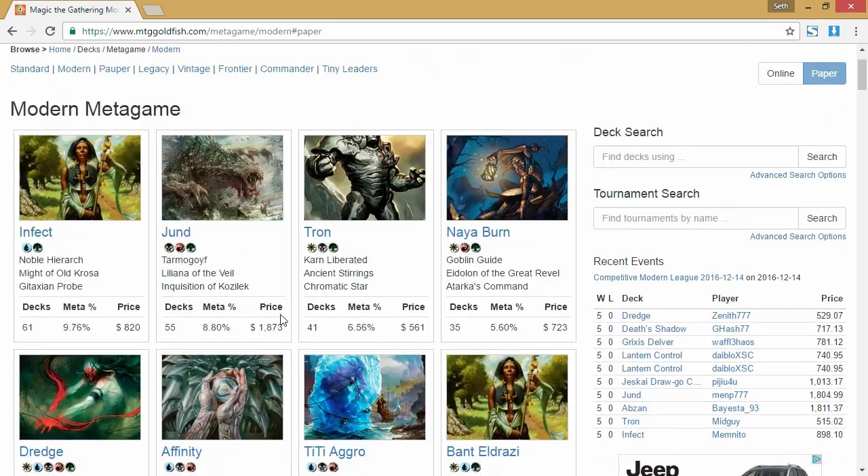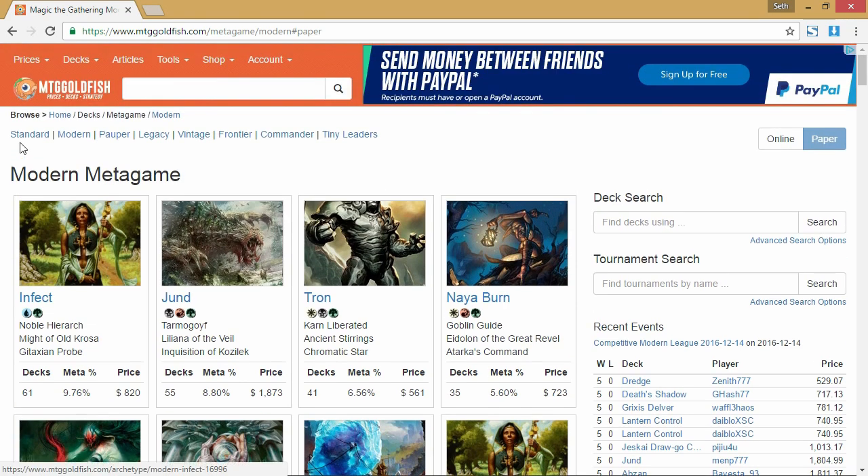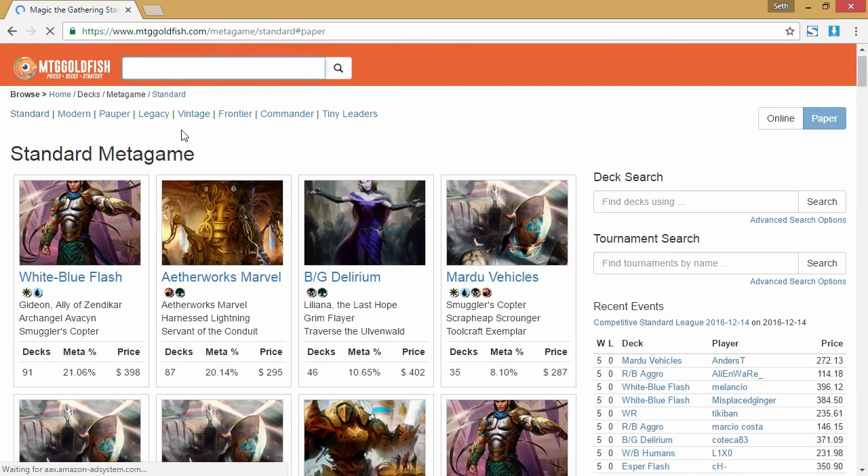This is the opposite of standard, where the big four decks — Blue-White Flash at 20%, Aetherworks Marvel at 20%, Green-Black Delirium at 10%, and Mardu Vehicles at 10% — mean you're going to play those four decks six out of every ten rounds. In a 15-round tournament, you might play nine matches against those decks. To get that same coverage in modern, you'd have to go 10 to 15 decks deep in the format. In standard it's only four, so you can afford to play sideboard cards just to deal with specific threats from specific popular decks. You can't really do that in modern because modern is so diverse.